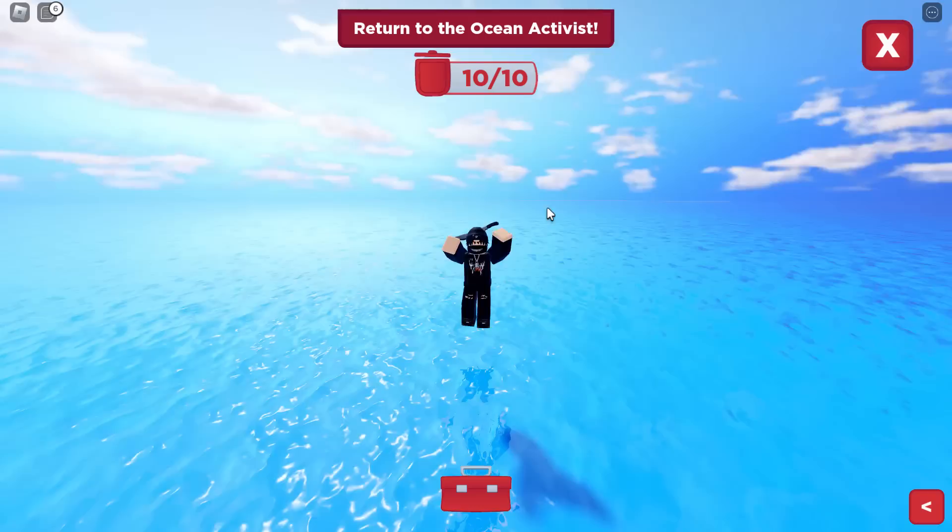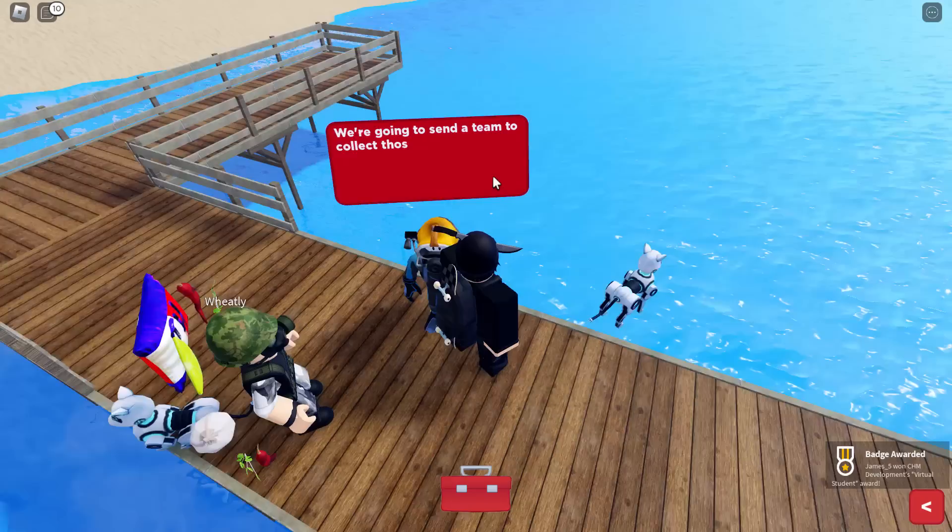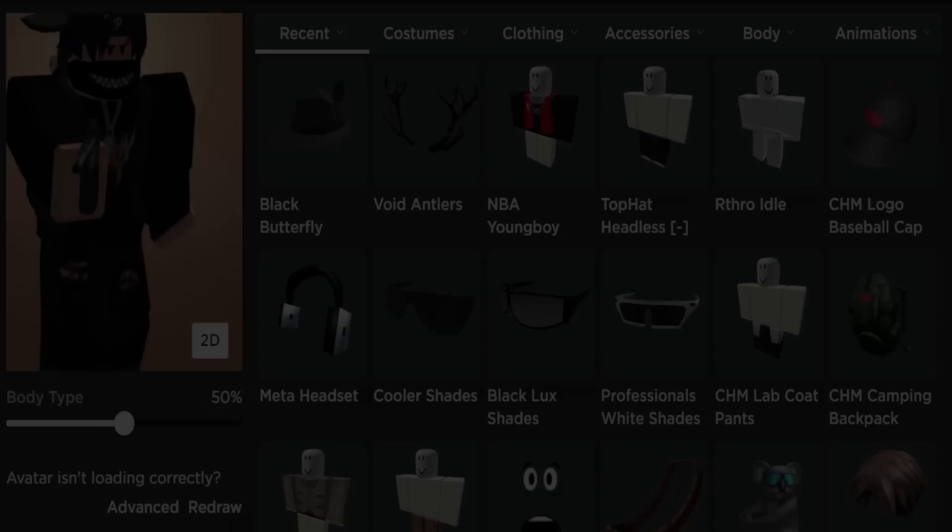Now we need to return to the ocean guy — maybe we need to speak to him again. We actually swam a long way. Let's jump onto the pier to talk to this guy. Let's go and talk to him. Thank you for finding all of it — you have completed it. And we got the badge: Virtual Student. I think we did it guys.